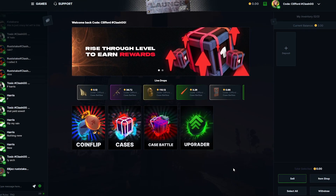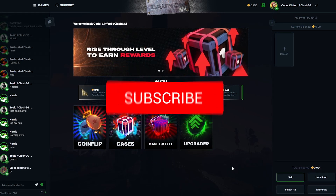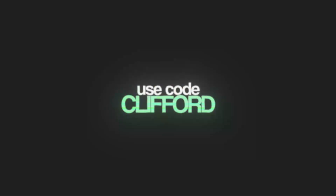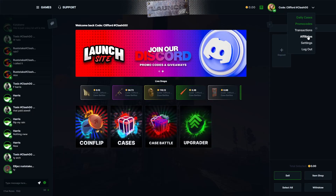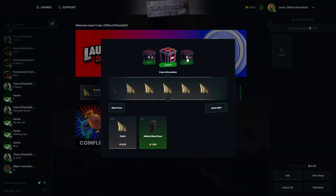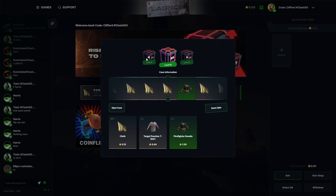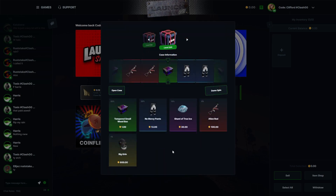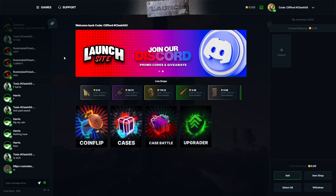Let's take that out and accept trades — pretty good stuff. Hope you enjoyed the video — drop a like, sub, and comment down below. Check out launch.site using code Clifford in the affiliates tab. Also we just hit level 20, let's see if we can open our daily case. 10% chance to hit something. As you can see, the daily cases on this site go pretty crazy — the level 200 case is madness, with 1% big grin and 9% alien red. Hope you enjoyed — see you in the next one, peace out!